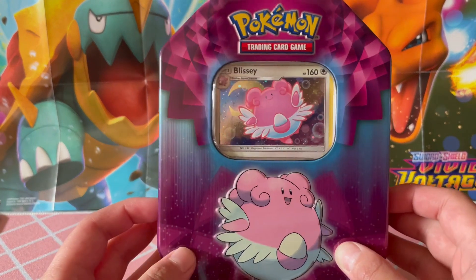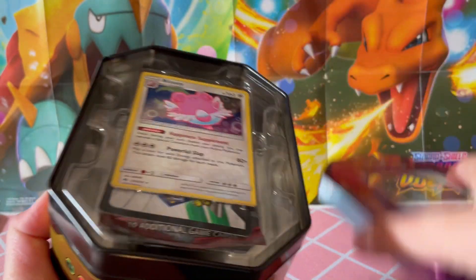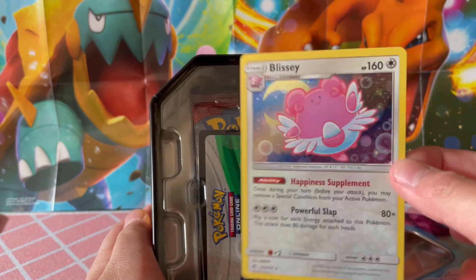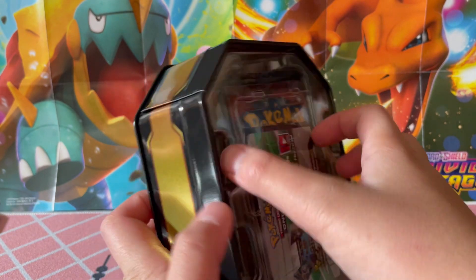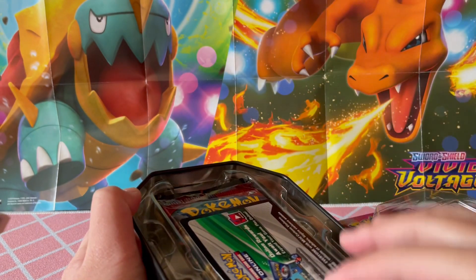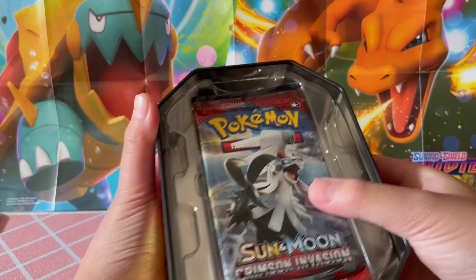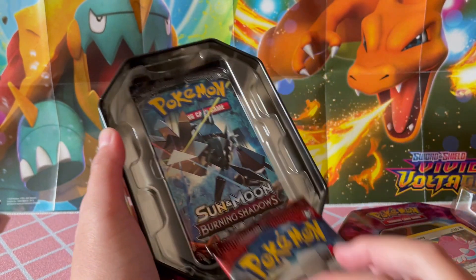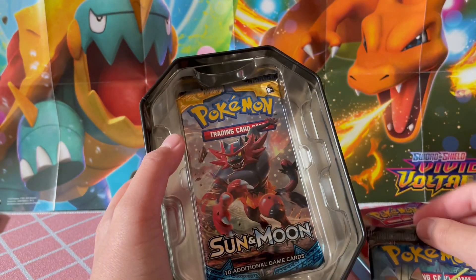Okay, so now we're gonna open this tin. I'm pretty sure this is a Sun and Moon tin. We got the Blissey promo card, which is absolutely a beautiful card — I love it. And we should have some Sun and Moon packs. White and green code card. We got Sun and Moon Crimson Invasion, Sun and Moon Burning Shadows, and a normal Sun and Moon.